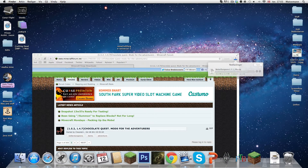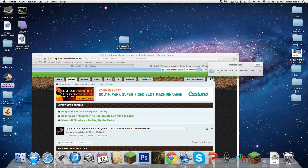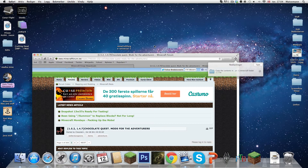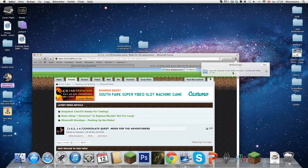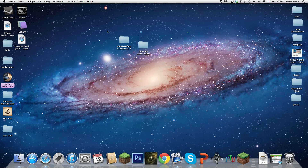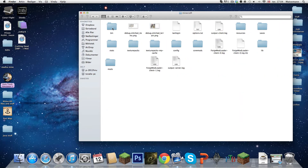We are almost at 50 subscribers — we need one more, that is awesome! Now you will get another folder. Copy the contents in this folder into your Minecraft folder. So now we have both of these that we need. Go to Finder, Library, Application Support, Minecraft, and then bin.